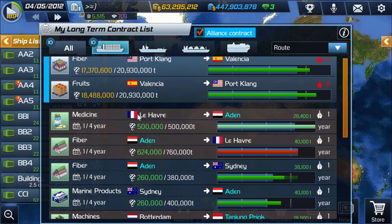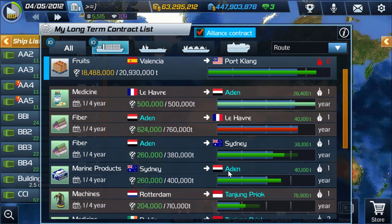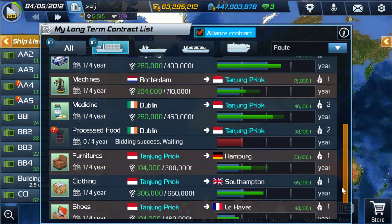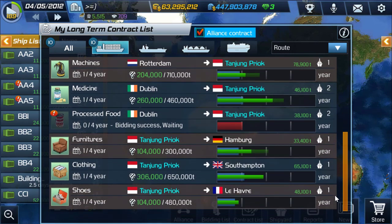Two-way contracts aren't always easy to find. For example, I found a straightforward one here from Aden to Sydney and back to Aden. You can also do a three-point or four-point contract, but those are harder to set up.